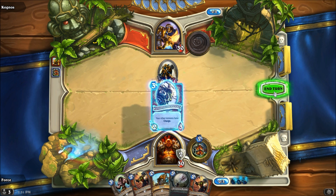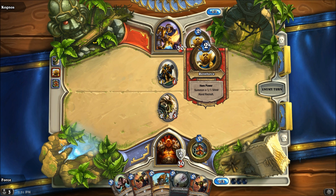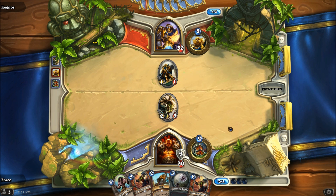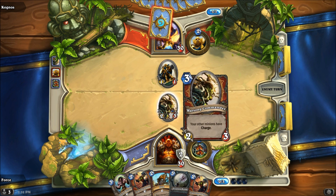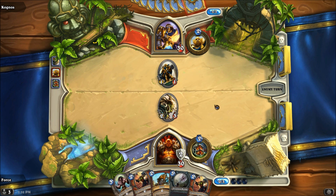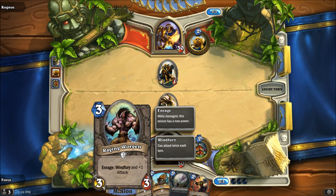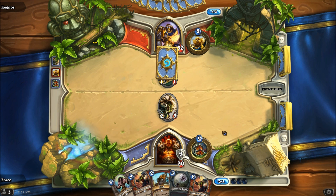I'm going to try the Warsong Commander on turn 3 — I'd like to see if he wastes a coin to Hammer of Wrath it or not. I'd rather have him focus on killing this and save my Worgen. This is fantastic and it's absolutely amazing to have the Charge, but the Worgen's really nice, especially with the Wind Fury, to push through the extra damage. It can be super hilarious if I end up slamming him and get that Enrage Wind Fury.